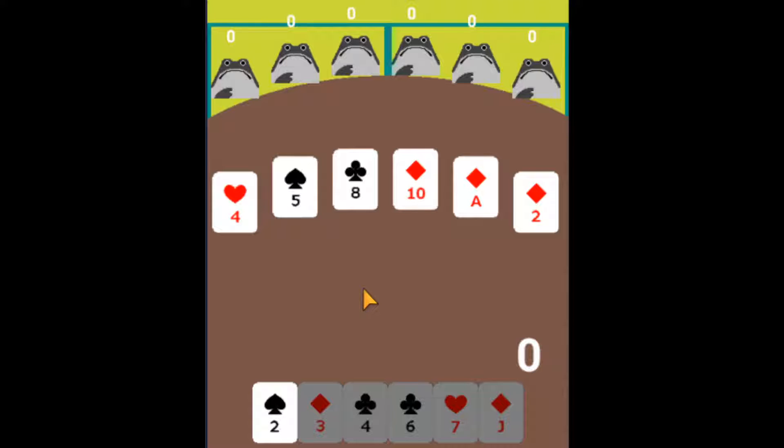What you'll need is a basic standard 52-card deck. You'll deal 6 cards to each player. Notice how we have started out with 6 cards right here. Cards are ranked normally, with 2 being the lowest and Ace being the highest.